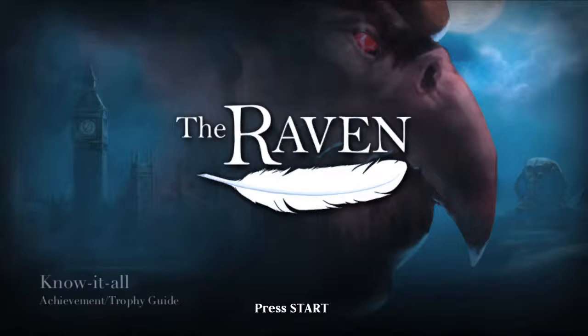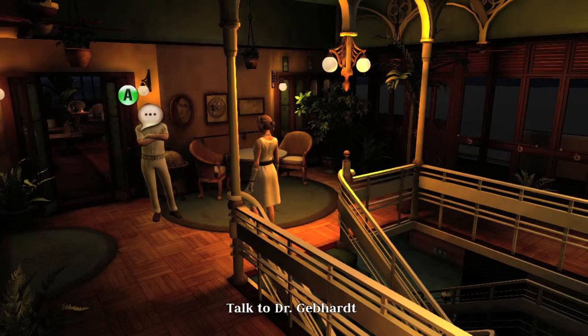Hi everybody, it's Sean here from VideoGamingAct.com. Here we are today back in the Raven, grabbing the Know-It-All achievement, which is to find all of the animals for the combination lock.